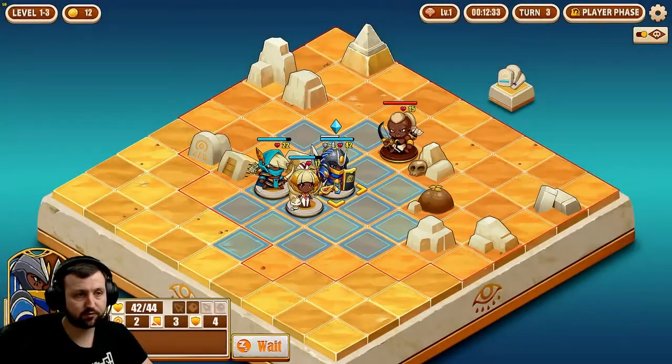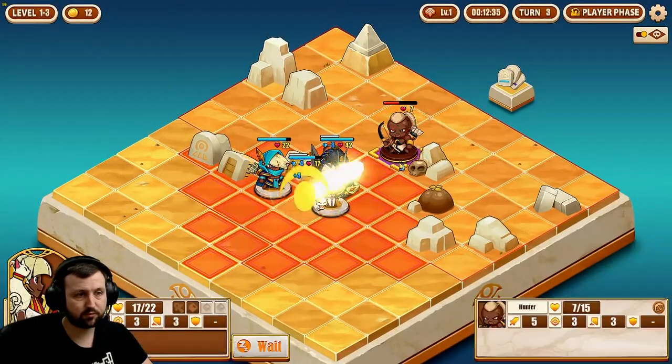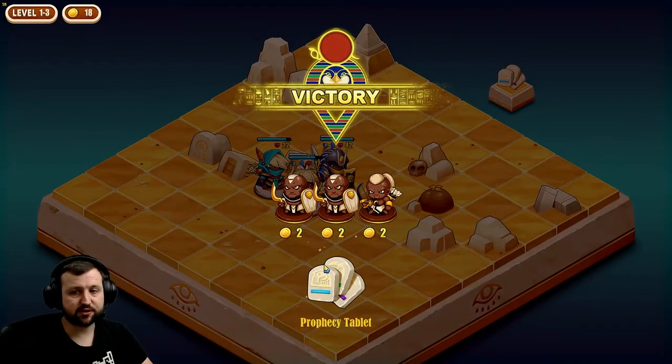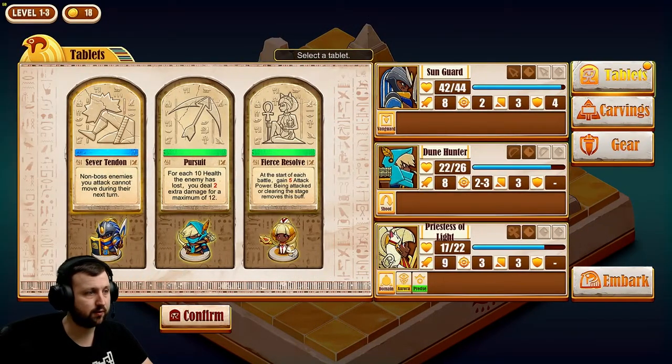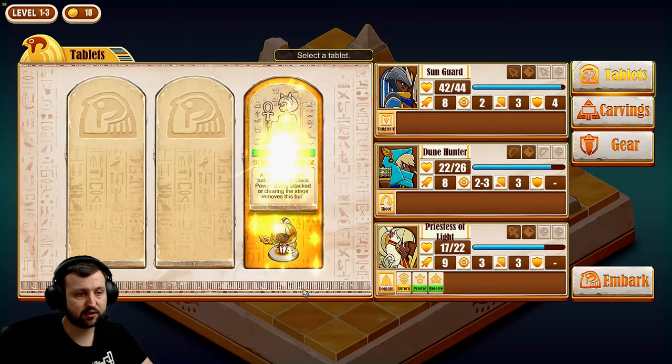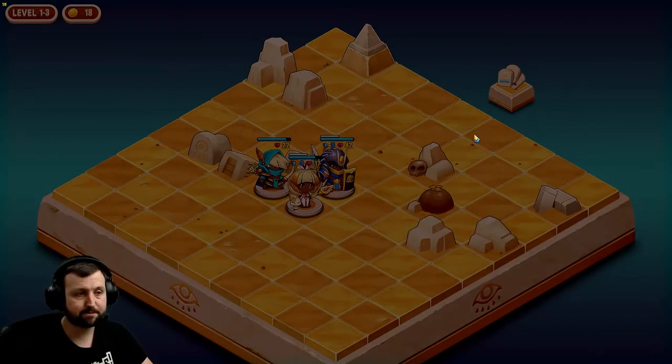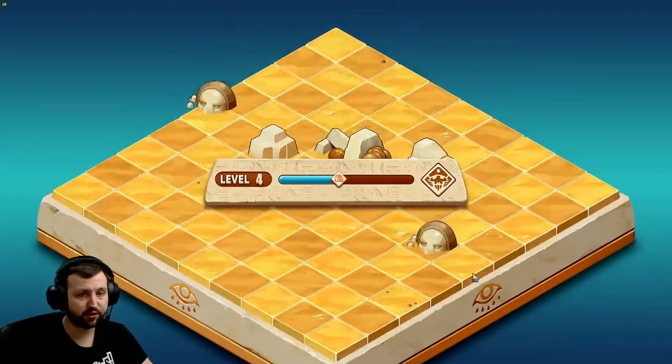Only a little bit of damage, it's all good. Non-boss enemies you attack cannot move. For each 10 health the enemy has lost, you deal 2 extra damage. At the start of each battle, gain 5 attack power — being attacked or clearing the stage removes the buff. I'll keep buffing up our Priestess for the time being until we get some good stuff for our other guys.